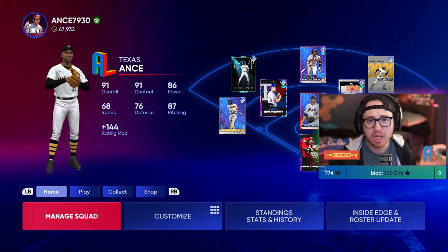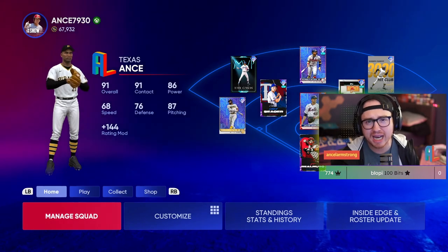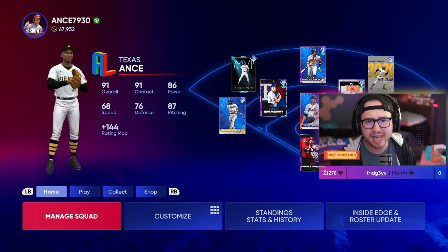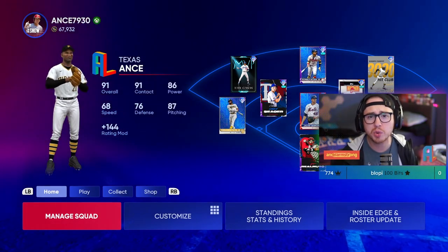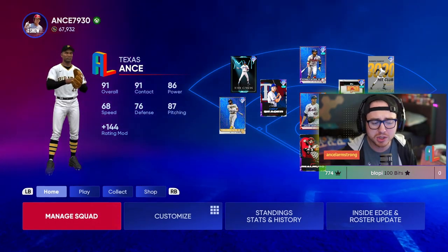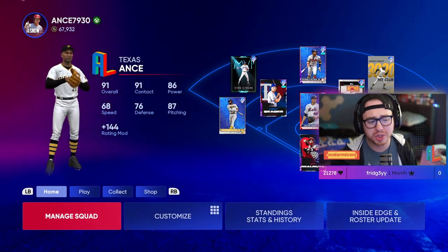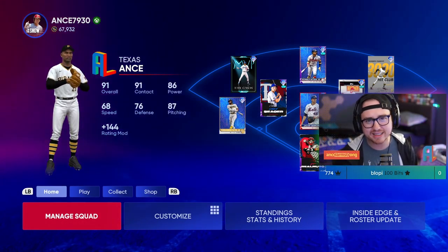For more detail on how I've been building up the squad, this is No Money Spent episode seven — be sure to go back and watch the other six. In each episode I talk about what I'm doing to make stubs, how I'm building the squad, and my plan of attack for that given time period. If you want to see how things have progressed from starting out to now, check out the rest of the No Money Spent series — it'll be super beneficial for any no-money-spent player in The Show 22.